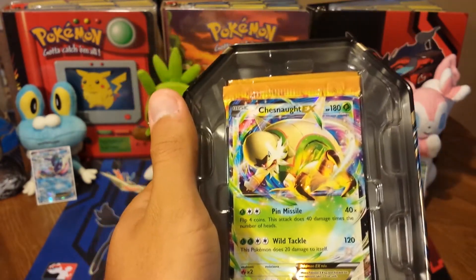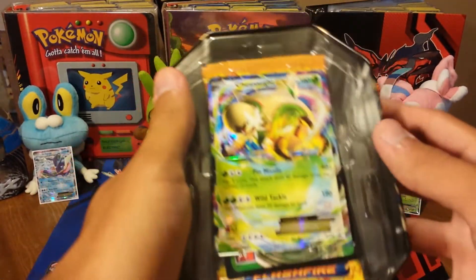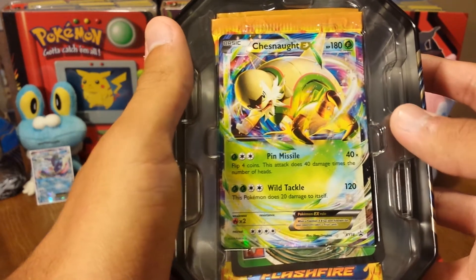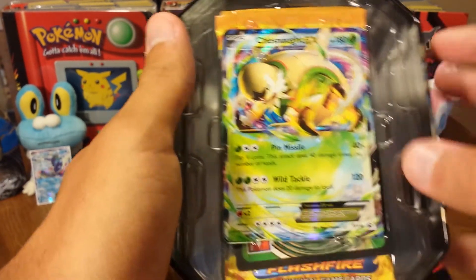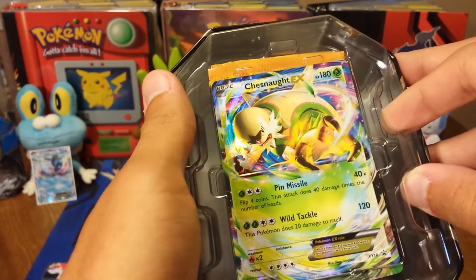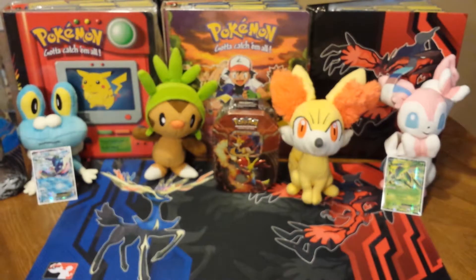Especially with Greninja — 120 for 3. And even Pin Missile is kind of iffy because you've got to flip 4 coins. You'd have to land all 4 just to even come close to knocking out an EX — with a Muscle Band maybe. It's his first EX, so let's get that out of the way.